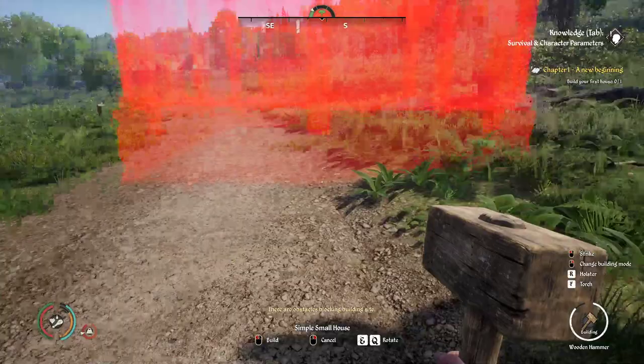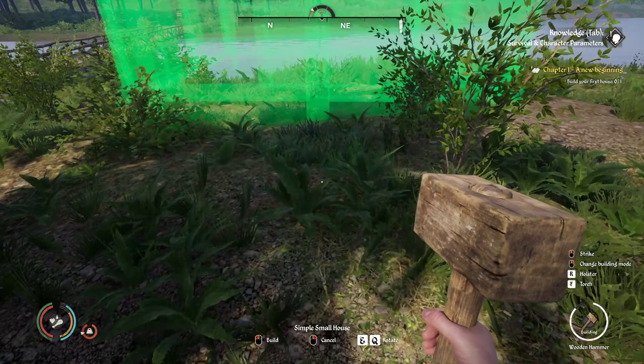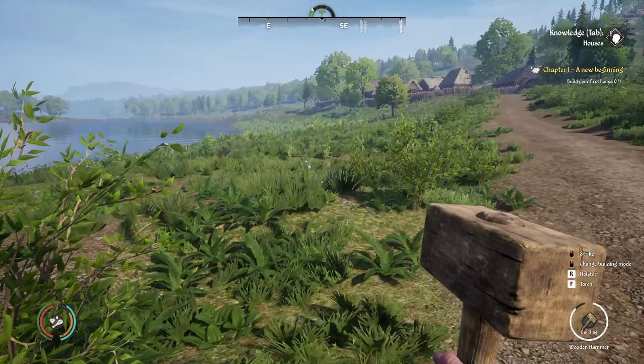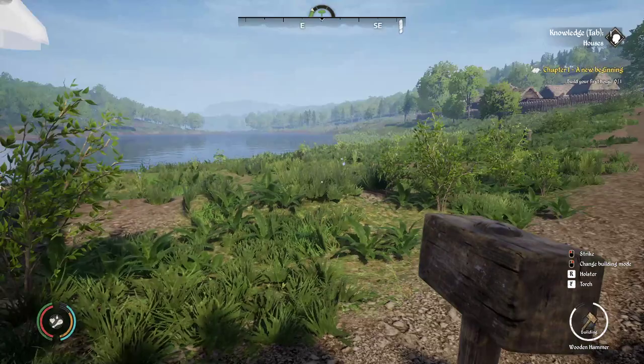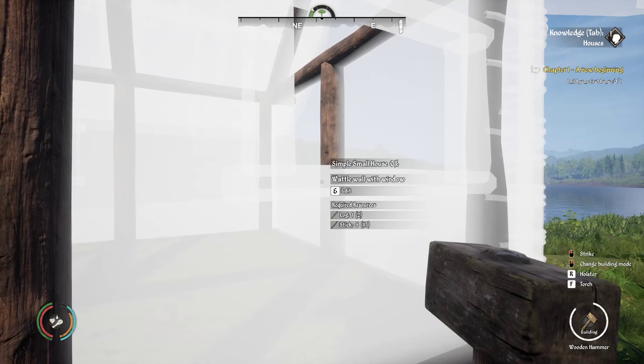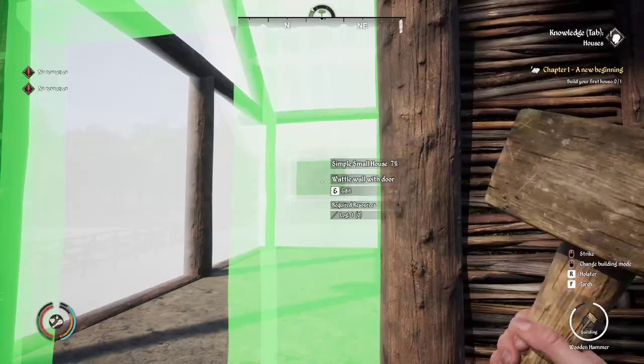When you spin around, this spot is decent because it's green — you can build there. But I prefer to put it over here close to the water so if you need a drink you just walk outside. This is just for educational purposes — in real life you need a bigger area because you can only build so much here and there. Let's go ahead and place it, move up to the wall and hold down the left button and start beating on it.